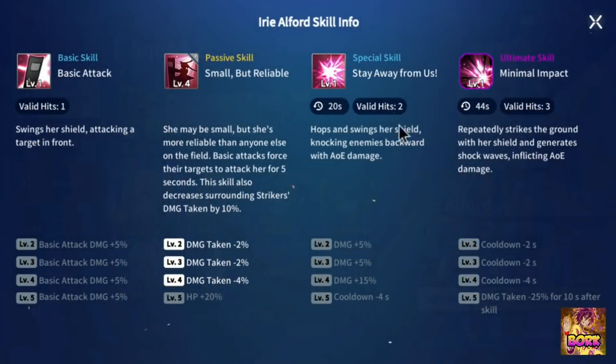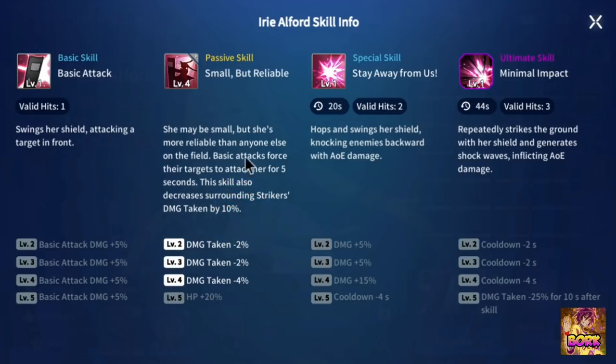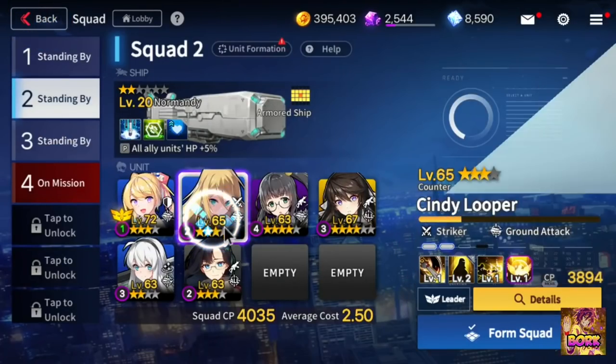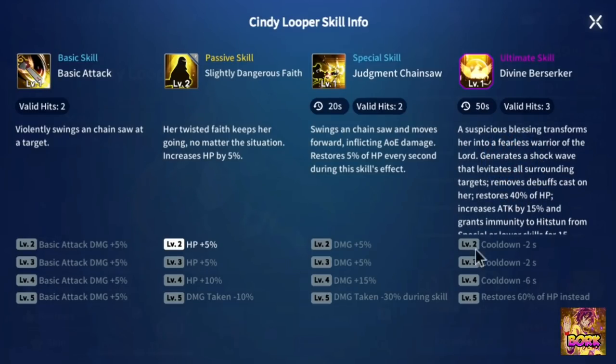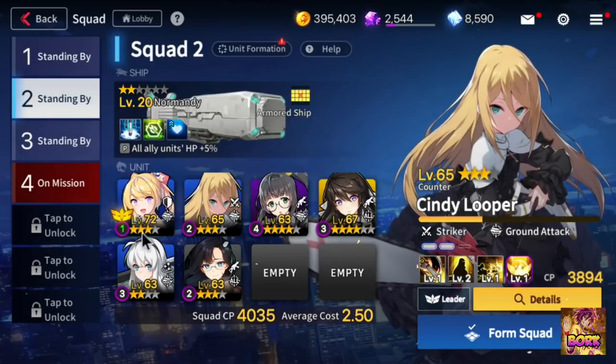What do I mean by that? If you jump into their skills — the special skill for Irie Alfred — she's able to swing her shield and do some knockback, and with her ultimate skill she can swing her shield more, create shockwaves, and do some CC. So she's able to keep opponents at bay from attacking slots 3 and 4. Her passive skill also allows strikers to have a bit more survivability. For strikers like Cindy Looper, she has CC in the form of her special skill where she inflicts AoE and opponents are stunned while getting chainsawed. Her divine berserker can also stun by generating a shockwave that levitates all surrounding targets. This is something to look into when building your first two slots — you want these two units to essentially control what's going on in the crowd.